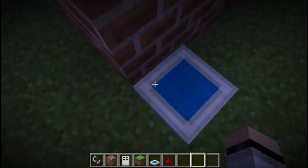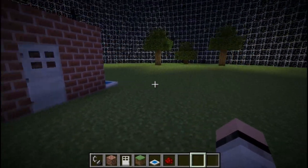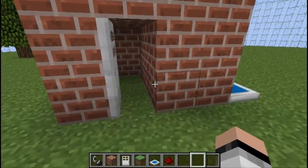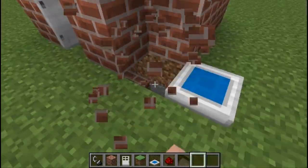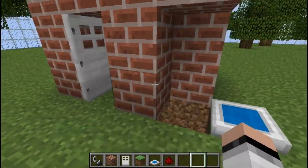Now let me change it to nighttime — and there we go, the door did close. That totally works and it's really easy to wire with redstone, it's not that complicated. Now let's make it daytime and see what happens — the door will open. That's perfect. We can enter at daytime and it will close during nighttime, which is much easier than closing your door manually. It'll be pretty cool, unless you lock yourself out.